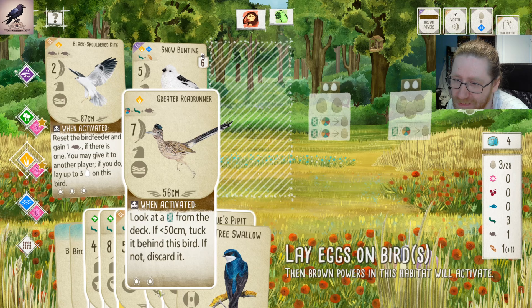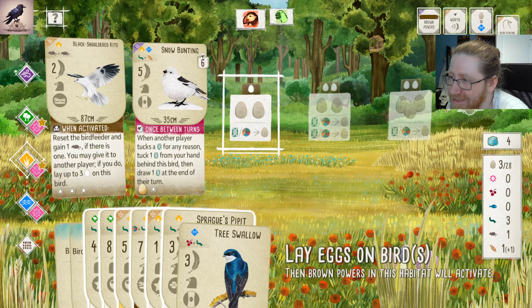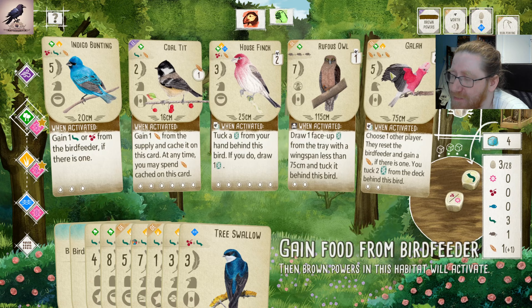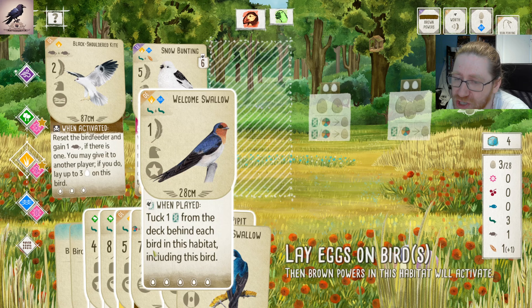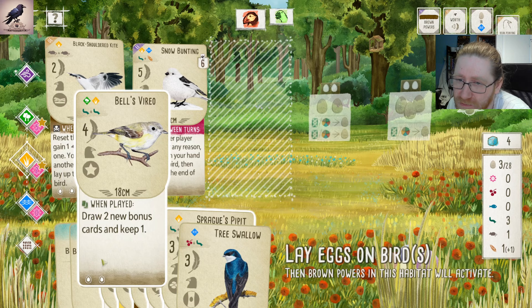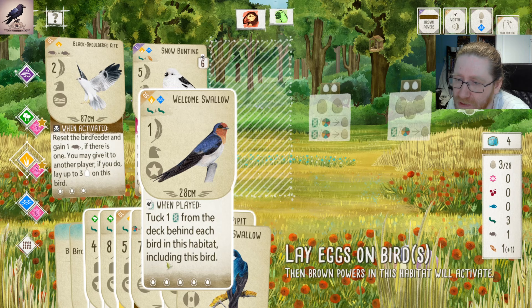We need to spend two turns to do that and we need to lay eggs. Then we have one last turn to take food. We don't get that much mileage out of the Galah, but it's still a really good card. Why are we playing the Greater Roadrunner? This is a seven-pointer while this is an eight-pointer that costs less. Think a little bit! Let's do Bell's Vireo into Magpie Lark into Welcome Sparrow. That makes more sense, sorry about that.